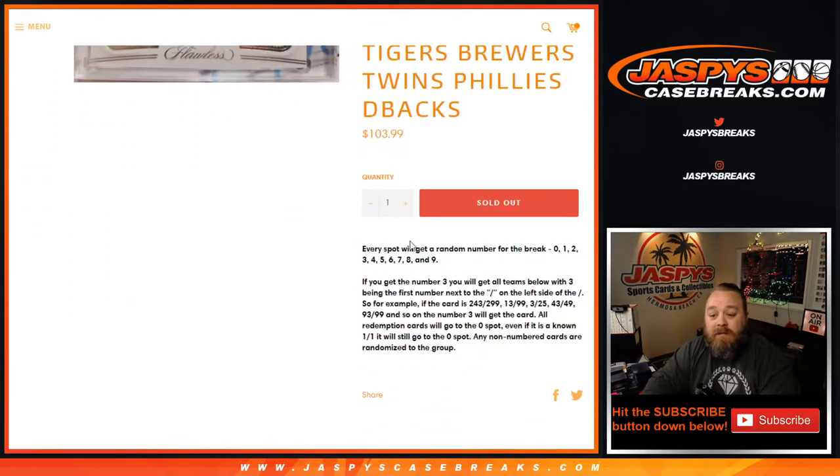Just like all random number blocks, every spot will get a random number from the break between zero and nine. If you get the number three, you'll get all cards where three is the first number next to the slash on the left side. For example: 243 out of 299, 13 out of 99, 3 out of 25, 43 out of 49, 93 out of 99, and so on. Number three will get those cards.